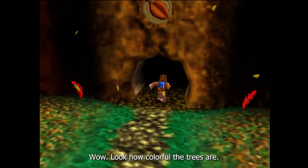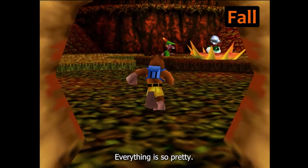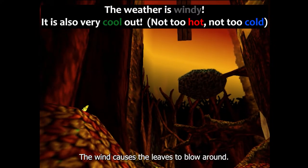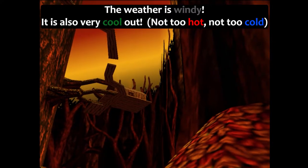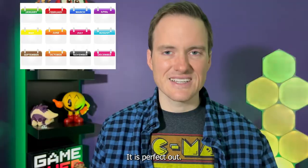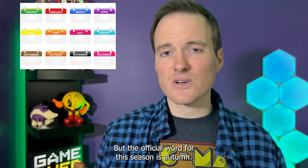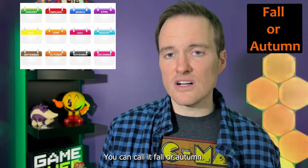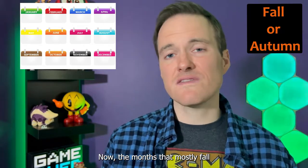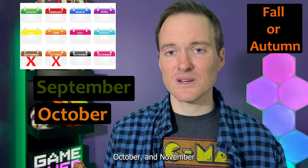Wow, look how colorful the trees are. Do you know what season this is? It's fall. Everything is so pretty. Do you see the leaves that are falling? That is because it's a little windy — the wind causes the leaves to blow around. In the fall, the weather is cool. This means it's not too hot and not too cold. It is perfect out. Now in the United States, we like to call this season fall, but the official word for this season is autumn. You can call it fall or autumn — either is okay. The months that mostly fall in the fall season are September, October, and November.